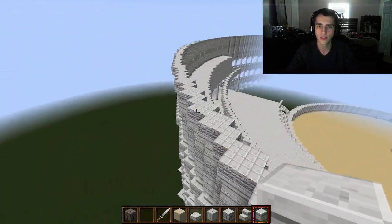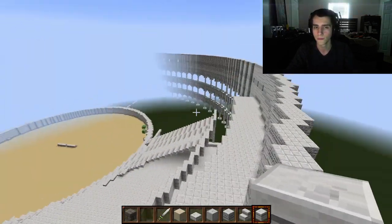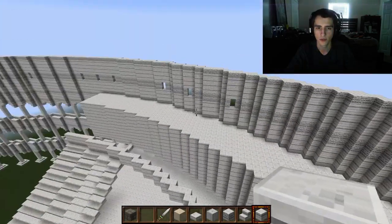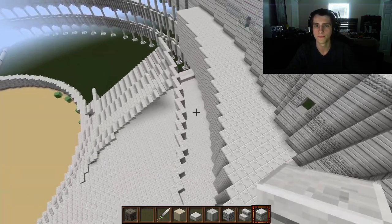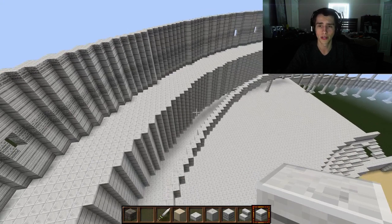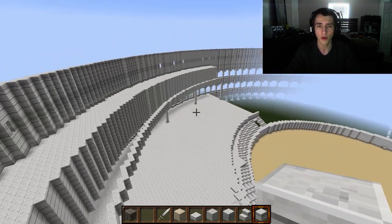I still need to build the awning — there was an awning that went all the way around the Coliseum. I have to look up the dimensions so I don't have it too far out or too far in, and I've got to finish all the seating. That's pretty much my progress so far.